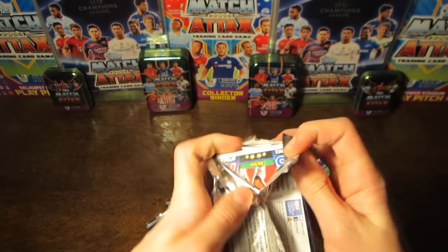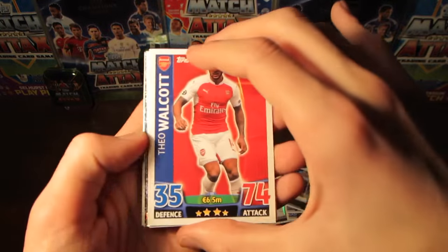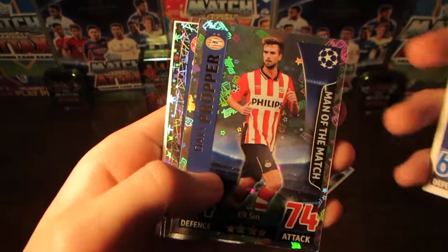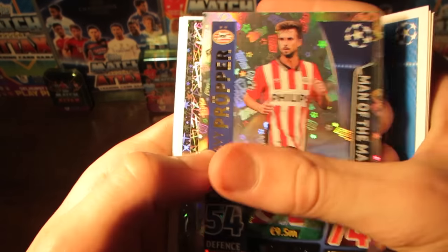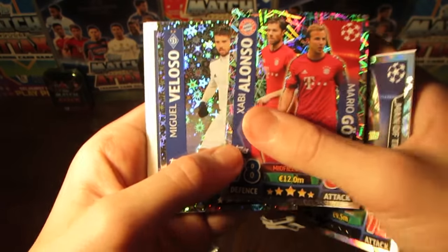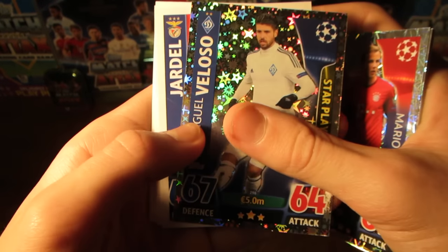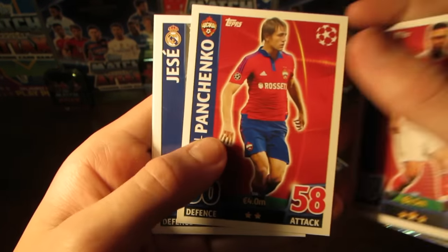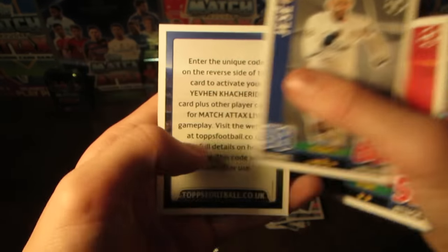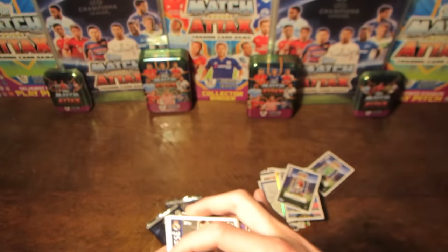And in this next one, we start off with Theo Walcott. Then we do have Markino, Barzagli, Rafinha, and then Propa our Man of the Match from PSV. Xabi Alonso and Mario Gertz - so that's pretty annoying to get a double already. Velozo, star player from Dynamo Kiev. And then we do have Yardol, Panchenko, and Hesse as well.